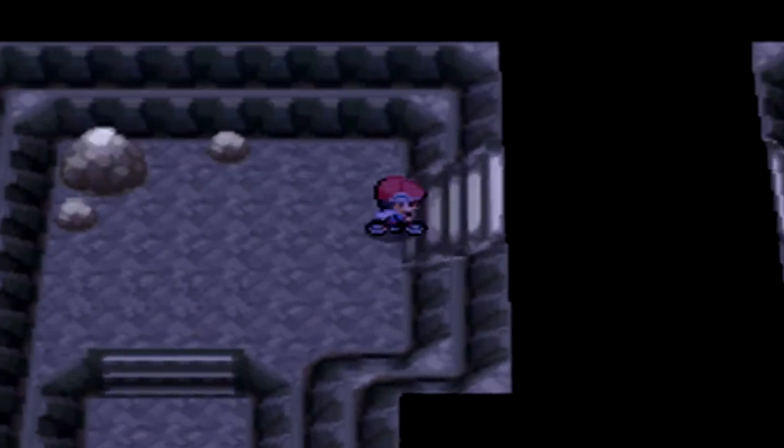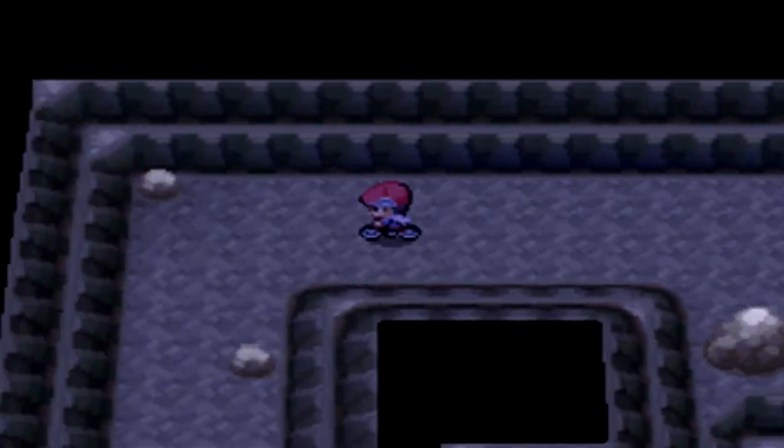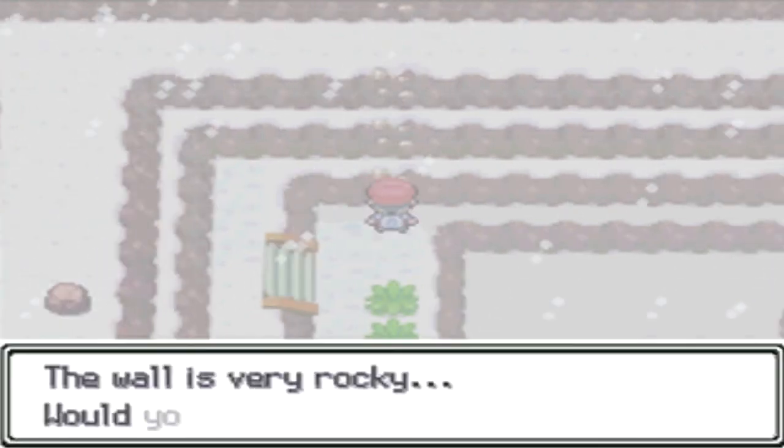Dragon Claw is a very strong Pokémon move. It's a physical attack with 80 damage and 100 accuracy, obviously good to have — especially if you're going against Cynthia's Garchomp.